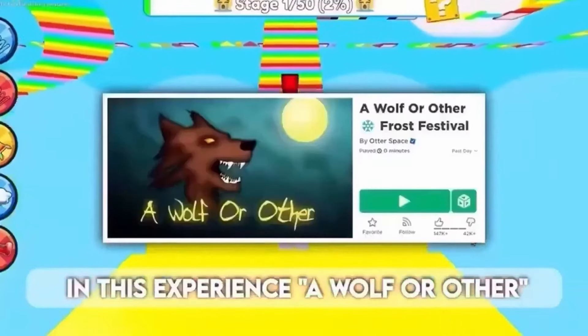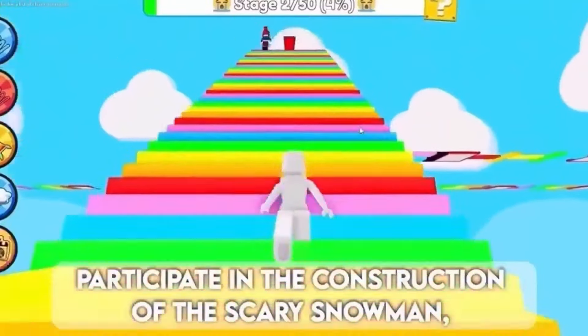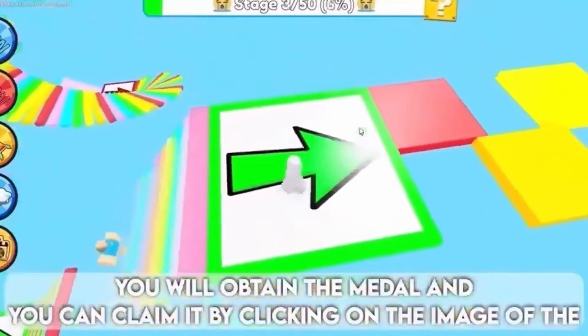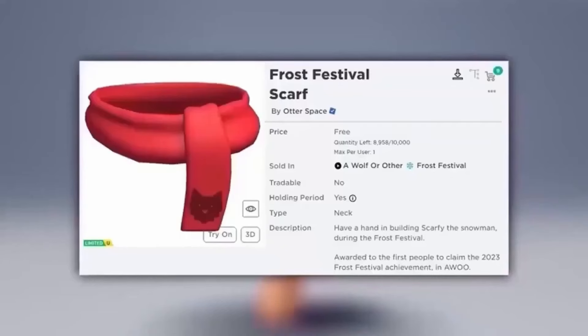To get this new limited item in the Wolf experience, there are 10,000 in stock. Participate in the construction of the scary snowman and you will obtain the medal. You can claim it by clicking on the image of the medal in the achievements section. This item is so cute and everyone needs it — here is the free item.